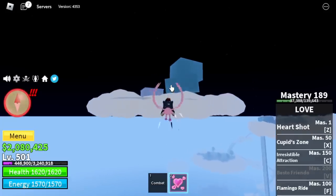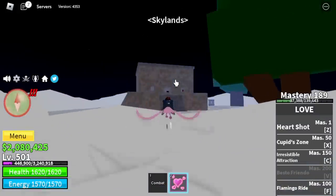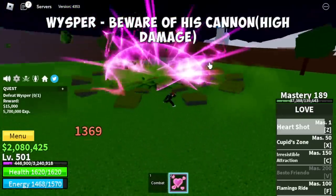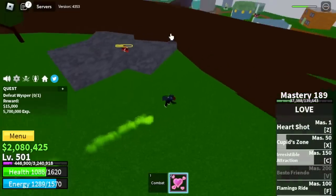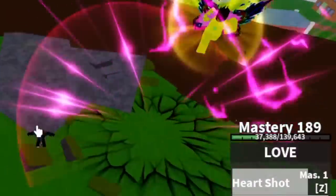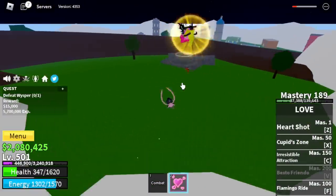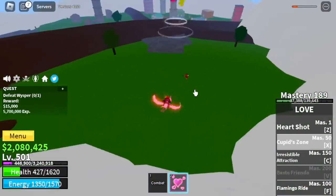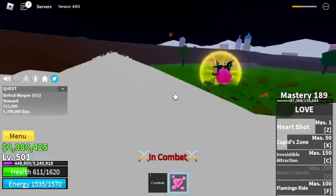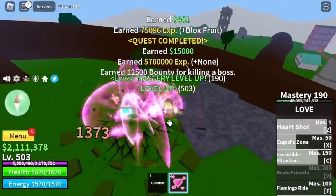My favorite skill for this fruit. Off to the Skylands — we are going to defeat Whisper in this area. Beware of his high-damage cannon; make sure to move around. Check this damage out! Shout out to this Buddha Fruit user who helped me while grinding — he saved my life. Even though I accidentally damaged him, he didn't attack me. Faith in humanity restored.